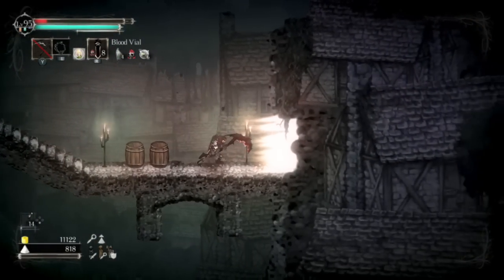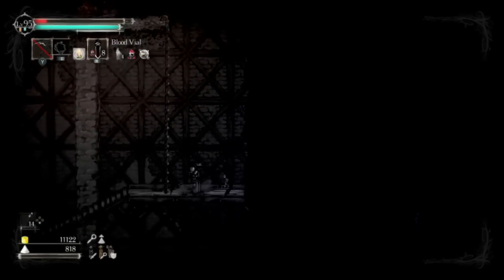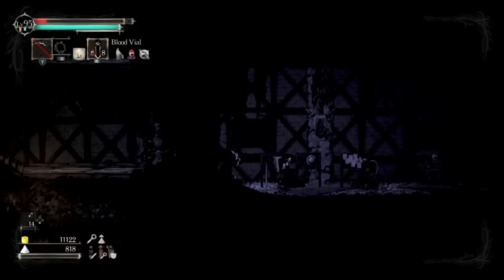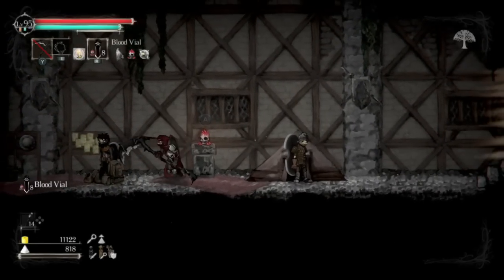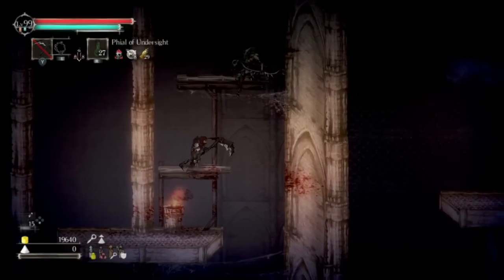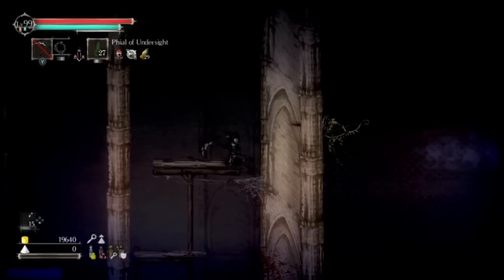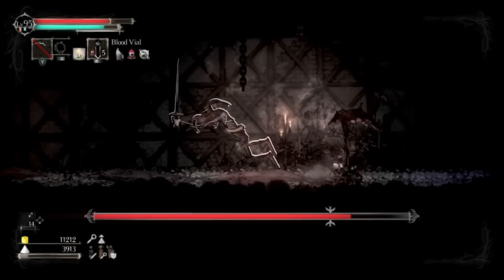First, let's talk about the controls. You begin the game able to do the simple stuff such as walking, jumping, and attacking. There is also a roll, which I'll discuss in the combat section. Later on in the game you unlock new ways to traverse through the world, which are tied to brands that certain NPCs will give you. These brands will allow you to wall jump and add an air dash, among other things. These controls seem simple at first, but when you get into the combat you begin to see how complex things can get.